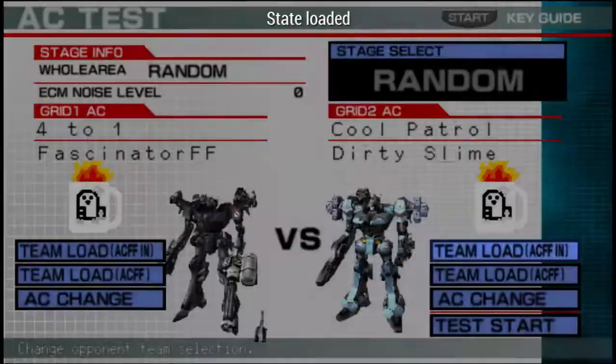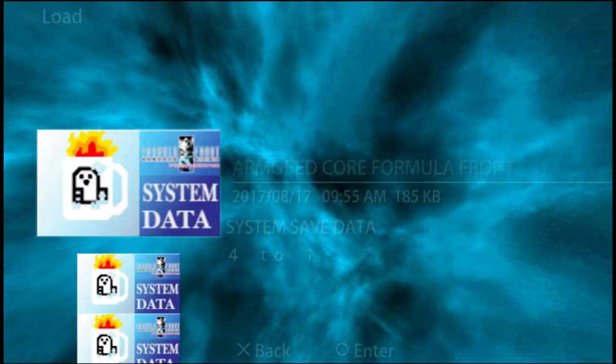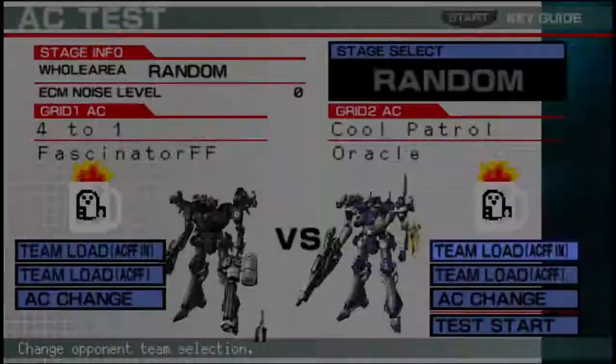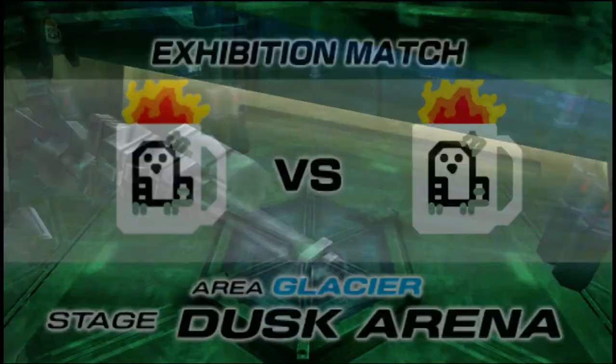What the hell is going on here? We're going to back out of this. I have never seen it do that so many times in a row. Apparently it really, really wants this to happen in a furnace. Thank you — thank you for a different map. So, close range again, no ECM interference this time, but she does have her own built-in. So I would think the Fascinator has an advantage here.